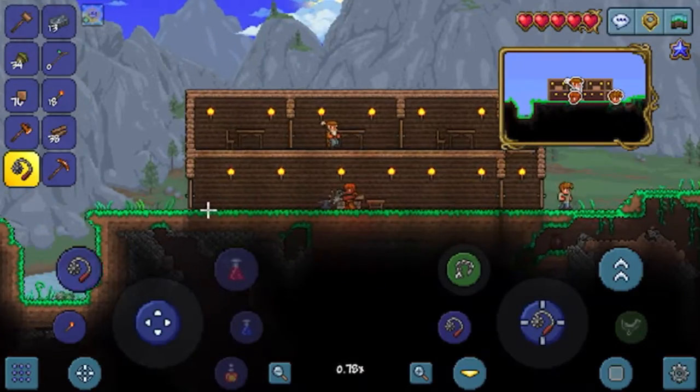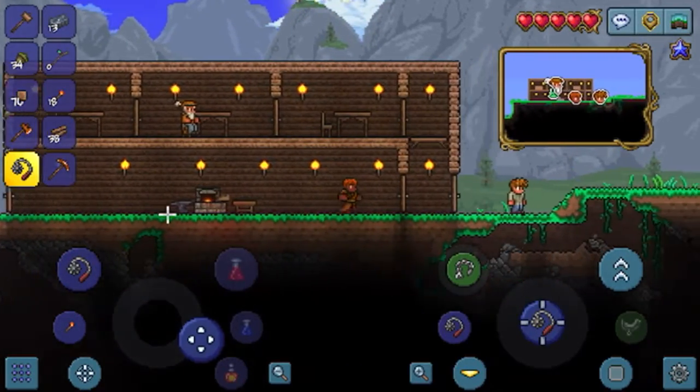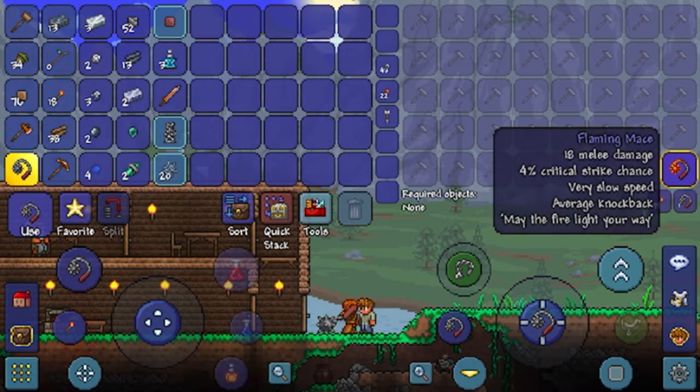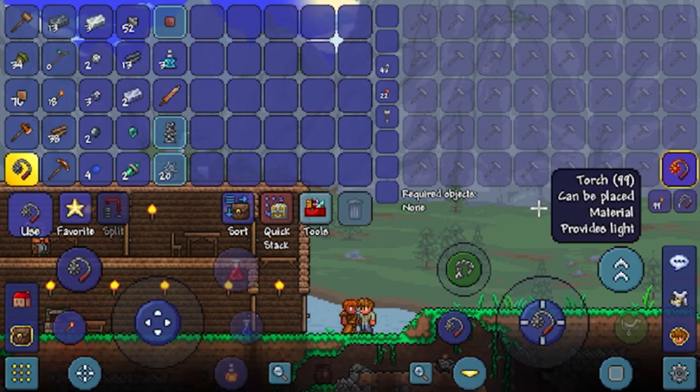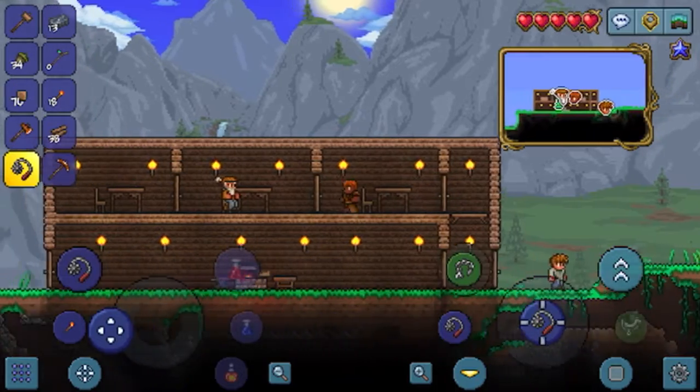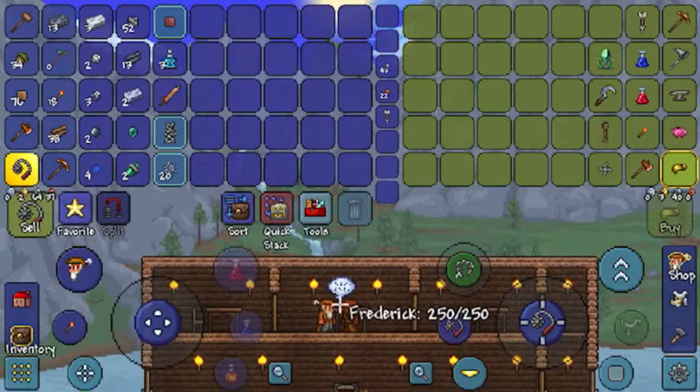There's the guide. The guide can tell you what things craft. So crafting a mace — a flame mace — with 99 torches. That's perfect, and I'm pretty sure the merchant sells torches, so that works out perfectly.